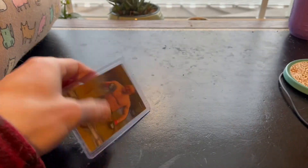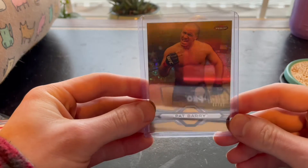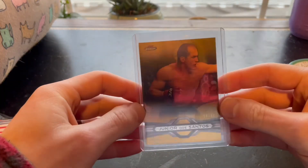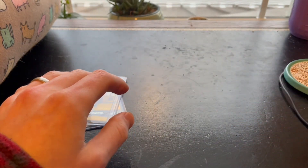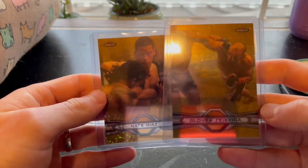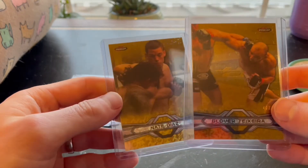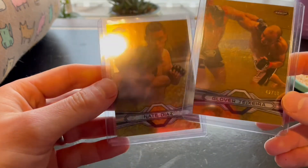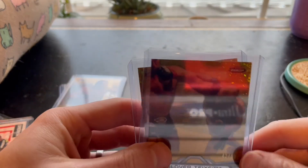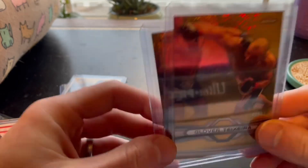First off we've got a Pat Berry — I also have more in my COMC account that I haven't shipped back yet. We've got a Junior Dos Santos, and then two that I'm really excited about: a Nate Diaz and a Glover Teixeira. All numbered to 88. These are getting harder and harder to find — hobby boxes go for well over a thousand dollars. But these cards are so cool. It's a 100-card set and that is my next project, along with the Topps Inception Red.